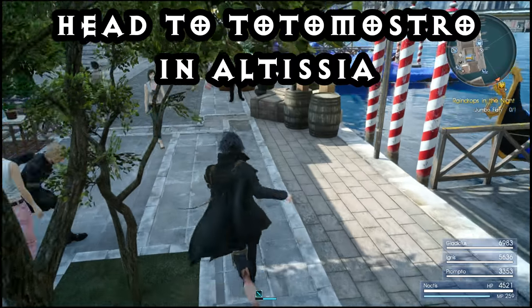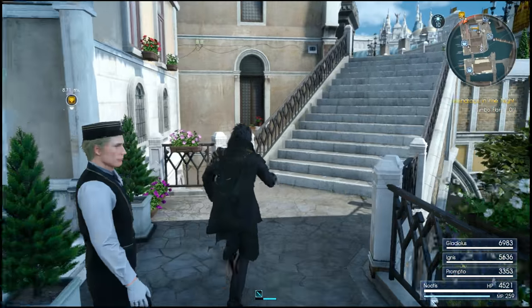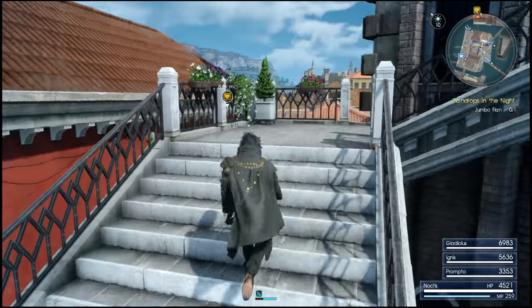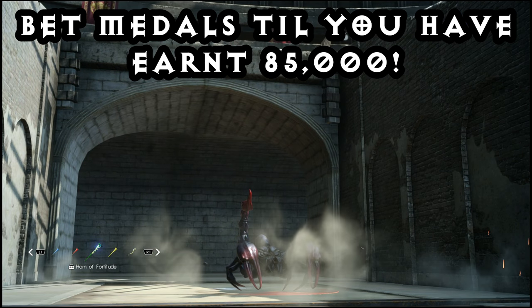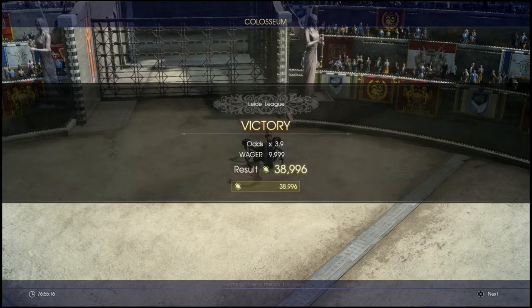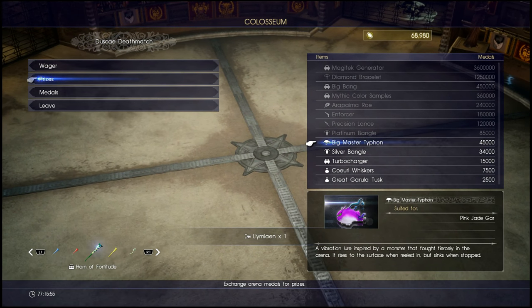I've got a few tips to make it easier and the first one is to get a really good reel. The best reel I found was in Altissia, which you can get to in chapter 9. Once you're there, follow the path up to the gondola and head towards the Tmonstro Colosseum. Win enough matches by betting medals on the monsters and you'll be able to purchase a reel. After you've earned 85,000 medals you can buy the Lemalian reel, which is the best reel in the game as far as I'm aware.